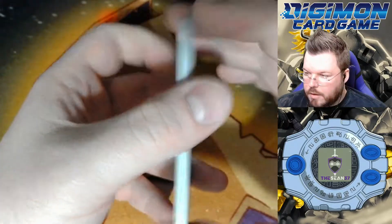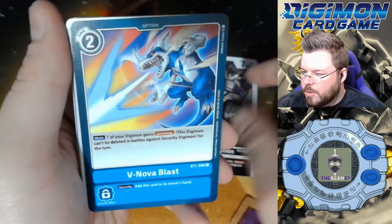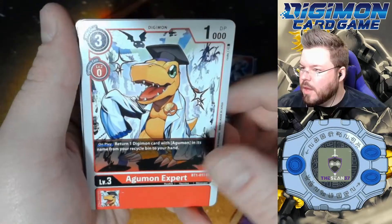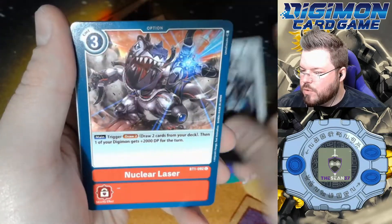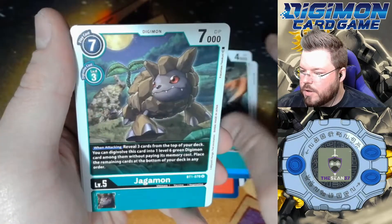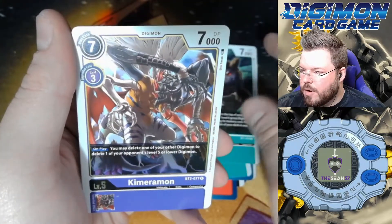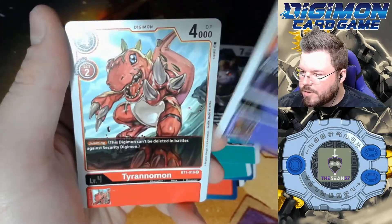Very nice. Alright, this is our last pack from the first half of the box. MetalGreymon, V-Nova Blast, AgumonExpert, Akulmon, Vilemon, Andromon, Nuclear Laser, River of Power, Kuwagamon, Jagamon, Chimaramon is our rare — also a good rare — and Tyrannomon is our second rare.